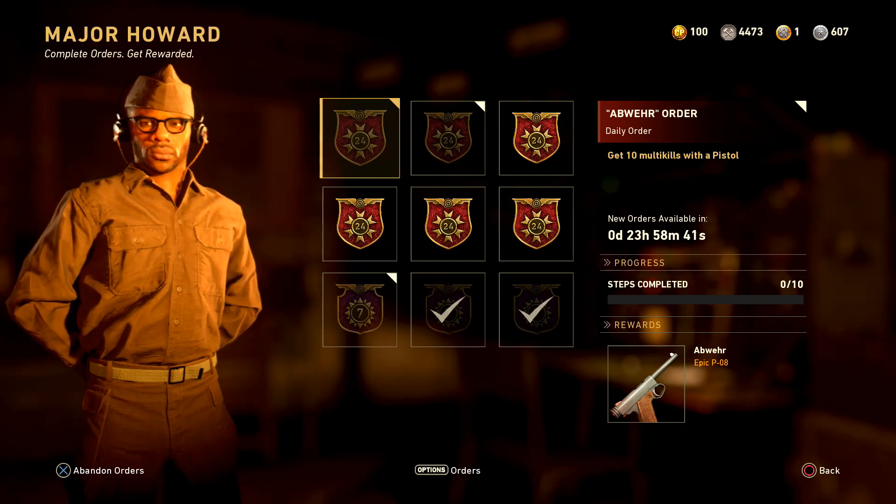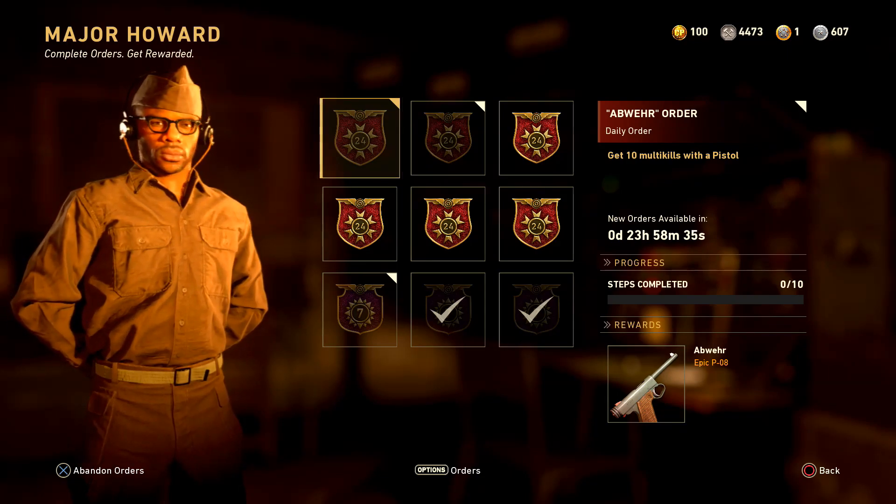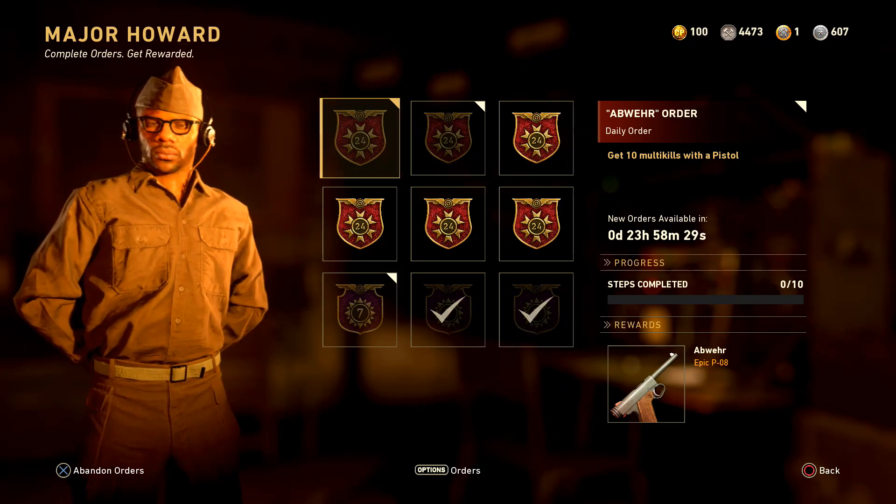Before the video starts, just want to let you guys know that the daily variant order today is an epic pistol — the epic POA, the Abver or something like that. I think that's how you say it. Make sure you go pick that up, it's free so why not. Enjoy the video guys.